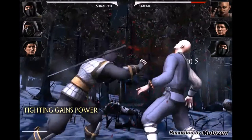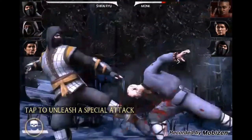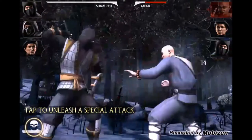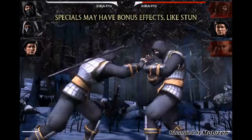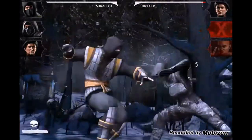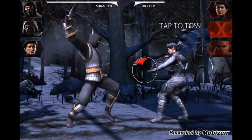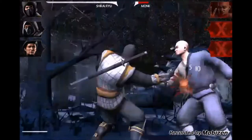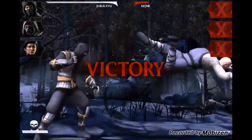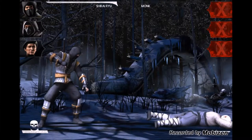You just tap the screen and swipe to hit the person. There's also a special move — tap special move — special moves may have bonus effects. And there's our victory, that was pretty easy, probably because it was only the tutorial.